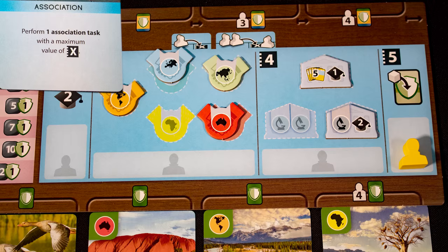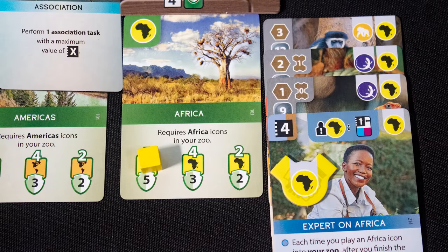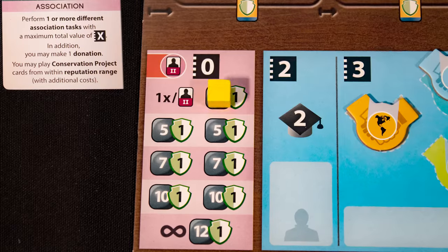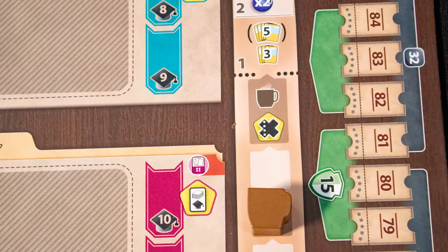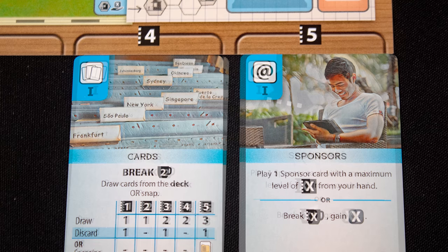You gain an association of the continent and a hero research marker. These go on your zoo board and provide discounts and bonuses. The final action is to claim a goal — for example, having five Africa tags on cards and tokens scores five conservation points. The upgraded Association card allows you to donate money for more points. Some cards say 'break' — when they do, advance the coffee mug; when it reaches the end, a reset phase occurs where you discard down to your hand limit and collect income.